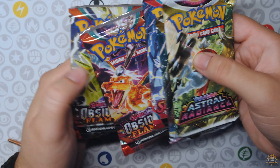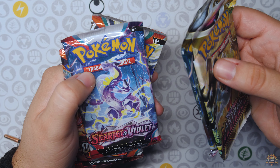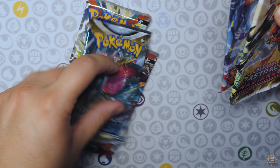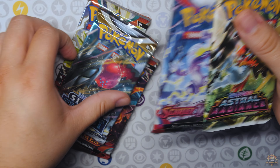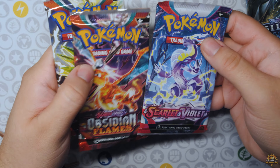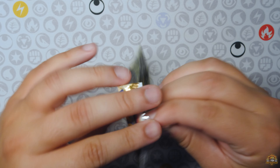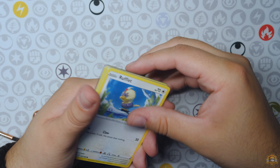Dude, if we're doing packs in these tins in basically fall of 2023, I would have done like three Obsidian Flames, one Paldea Evolved, and maybe two base or two Paldea Evolved and one base. Why are we opening up Silver Tempest and Astral Radiance in practically the end of 2023? But we're going to open up Astral Radiance — watch both of these sets have all the hits. Back to yellow borders, guys, in 2023.